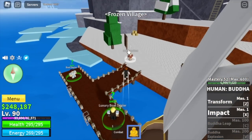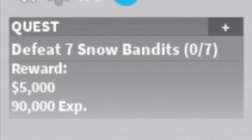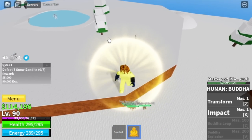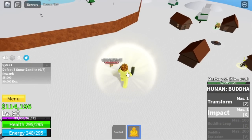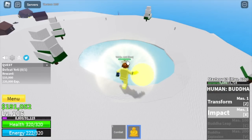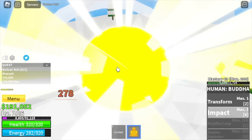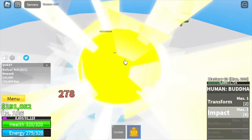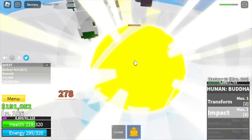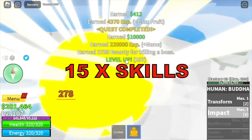The next island is the frozen village. Make sure to buy the sky jump, the enhancement, and the flash step. Next mob to defeat is the snow bandits. Jump here, use your X skill. The only problem is you're gonna wait for your cooldown to defeat them, but no worries — very easy. Next up is the yeti. How many times do you need to attack with your X skill to defeat them? The answer is 15 times.